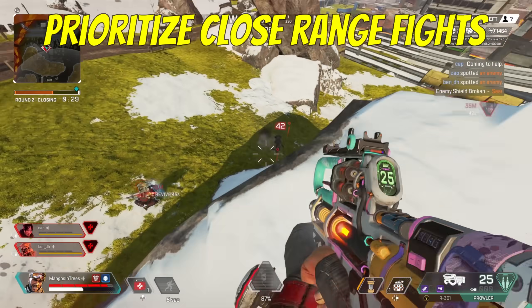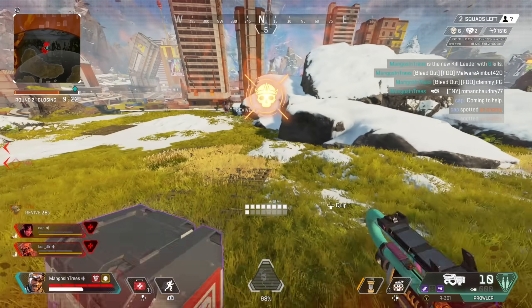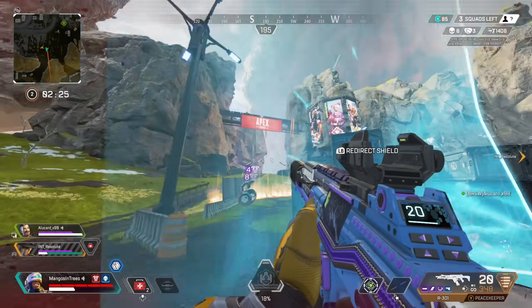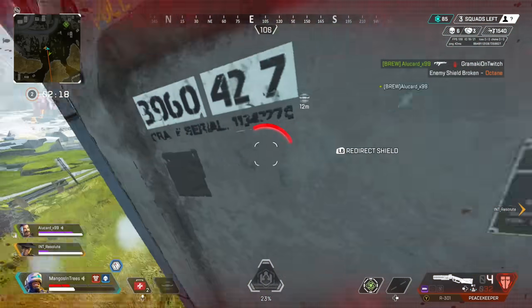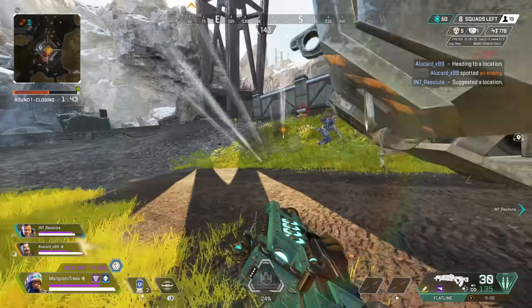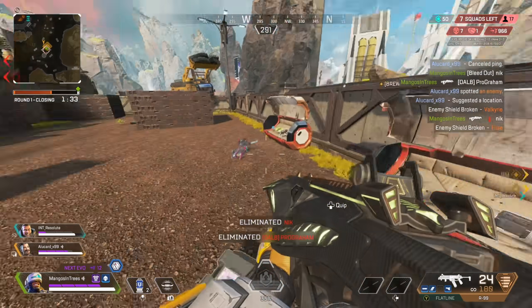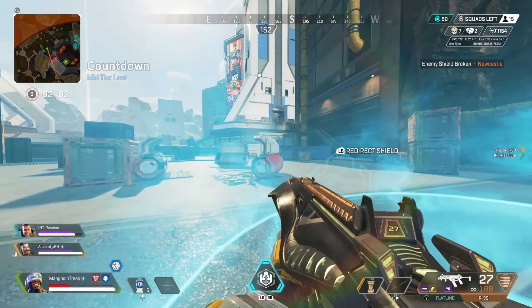Tip number ten: prioritize close range fights. It's no surprise to anyone on controller that there's obviously aim assist in Apex. This means the game will help us out a little when aiming at targets, and I've found that aim assist really shines when you're up close to your opponents. Every great controller player is always trying to close the gap — not only because it's easier to turn knocks into eliminations, it's also more manageable to get kills when your target isn't 50-plus meters away. It's much easier to handle your aim on controller when your enemies are closer to you. You can avoid long range fights in Apex, but it's essentially impossible to avoid close range ones.